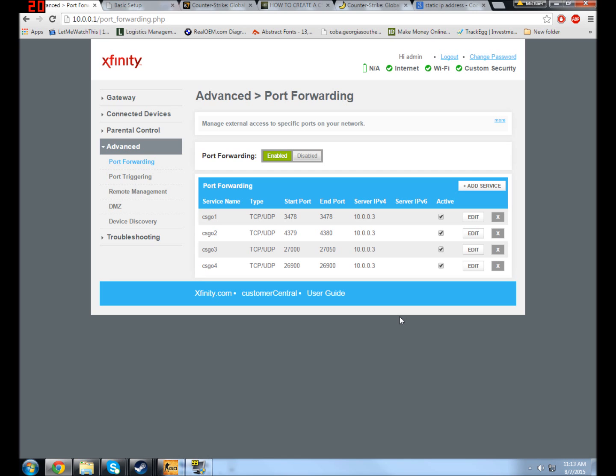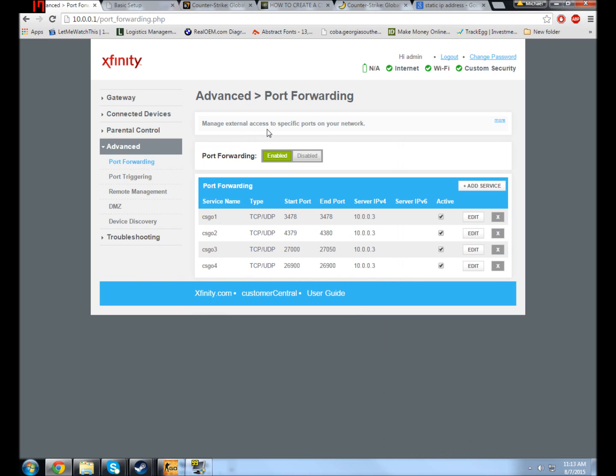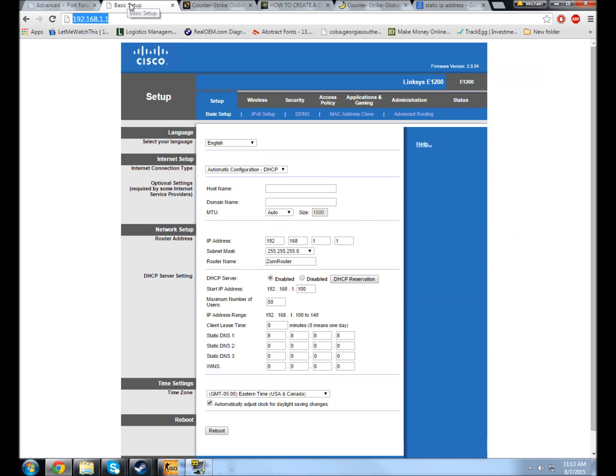You're going to want to connect to the router that's closest to connecting to your service provider. For example, I have a Linksys router — this is a 192.168.1.1 address. This router is connected to my modem, and my modem is actually also a router, which is technically called a gateway. So this is a router and modem built in one — the one that the cable company gave me — but I've also plugged in my own router.